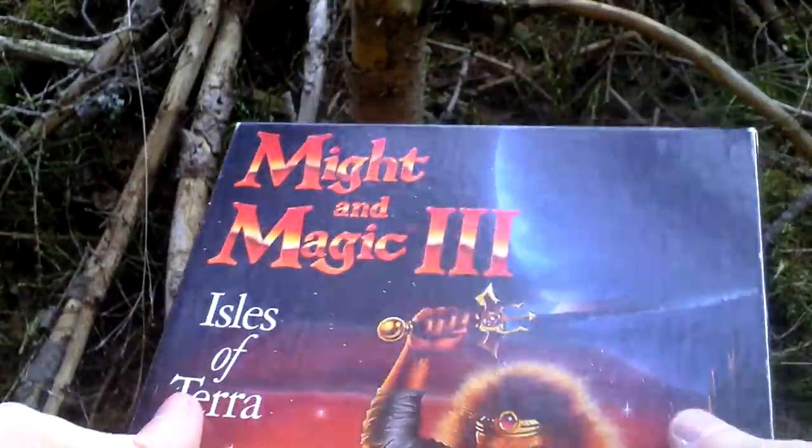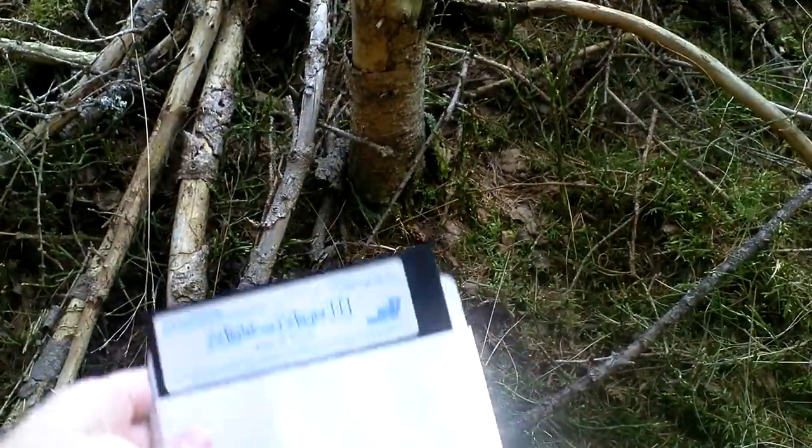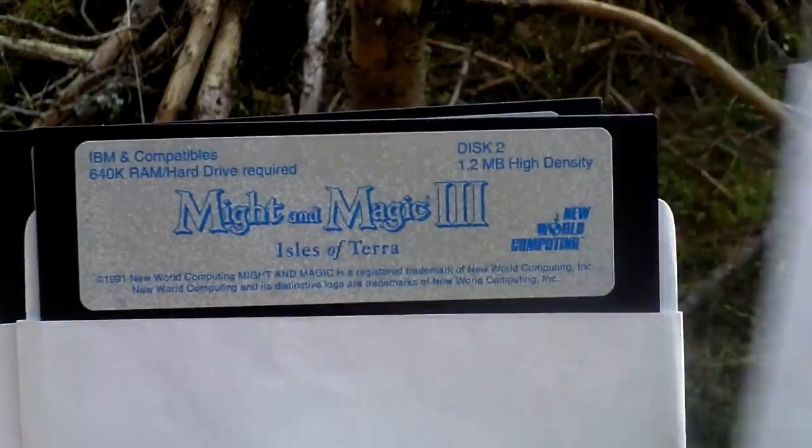Now let's open the box and take a look inside. First of all there is the game of course. It comes on five and quarter inch discs. There are three: disc one, disc two, disc three.